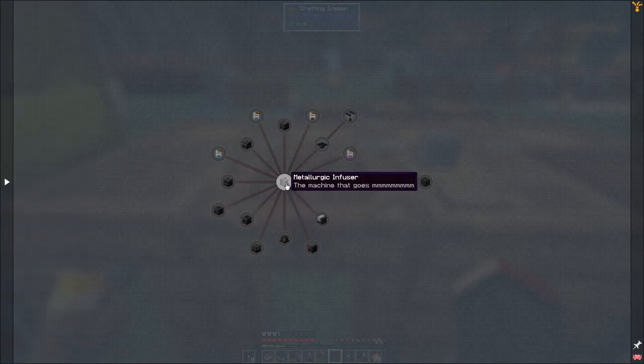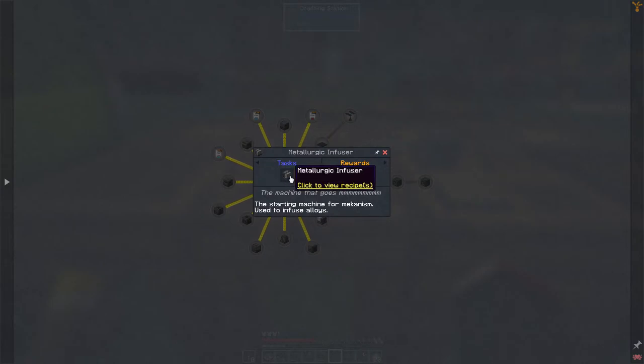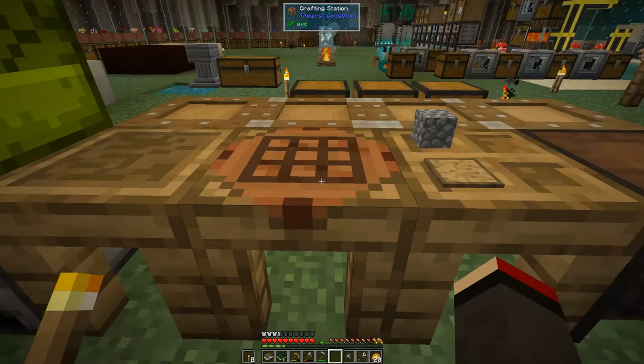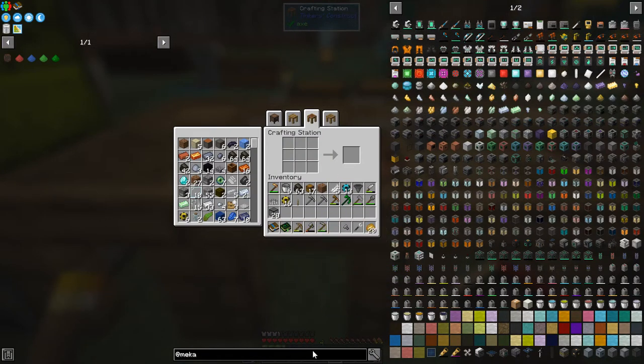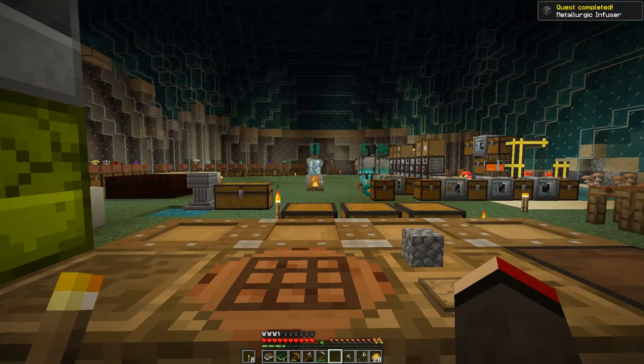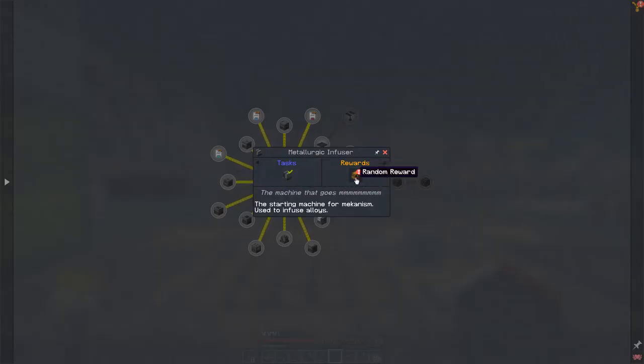The recipe for the metallurgic infuser is two furnaces, iron ingots, four iron, redstone, and osmium ingots - actually dead easy. We can see that in here and craft it. We've made the metallurgic infuser but it needs power. Going back to the quest book, we get a random reward - a rubber seat, which is a good one because it completes another quest too. These are all the low-level machines.